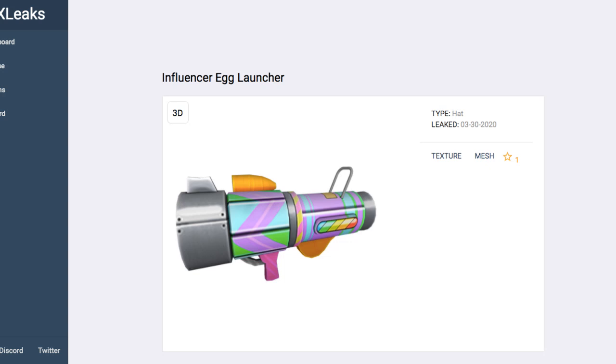Hey guys, CD420 here, back with another video. In this video, I'm going to be looking at all of the Egg Hunt 2020 Influencer, Developer, and Admin Egg Launchers, as well as the eggs that come out of them. I'm also going to be talking about how you may be able to get these eggs. The Egg Hunt starts April 7th, so that's not too far away — only about 8 days.